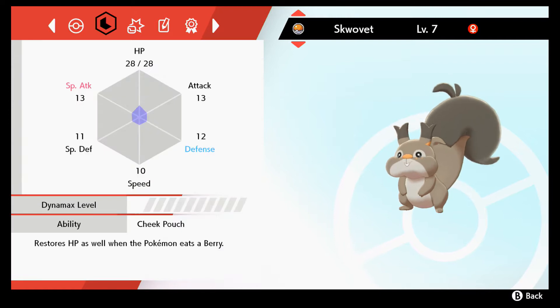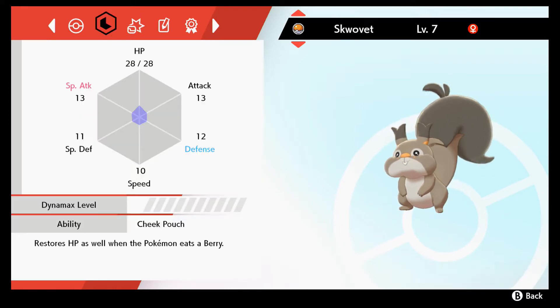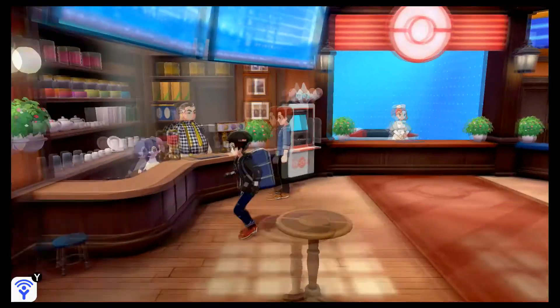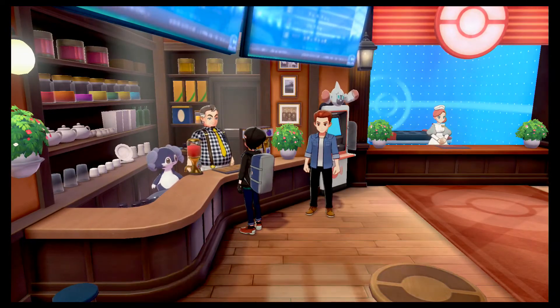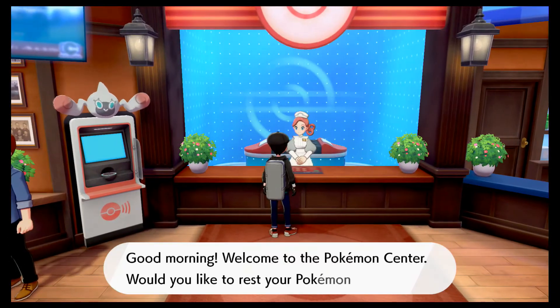I think this is the one — yes it is. It has Last Resort, which means if a Pokémon has a spiraling aura around them, they'll have that special move. I do not wish to talk to you — let's just heal up first.